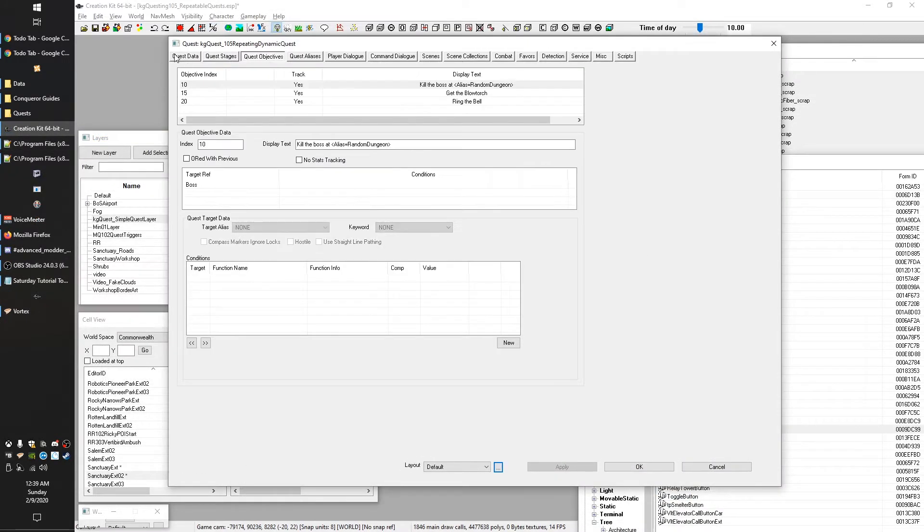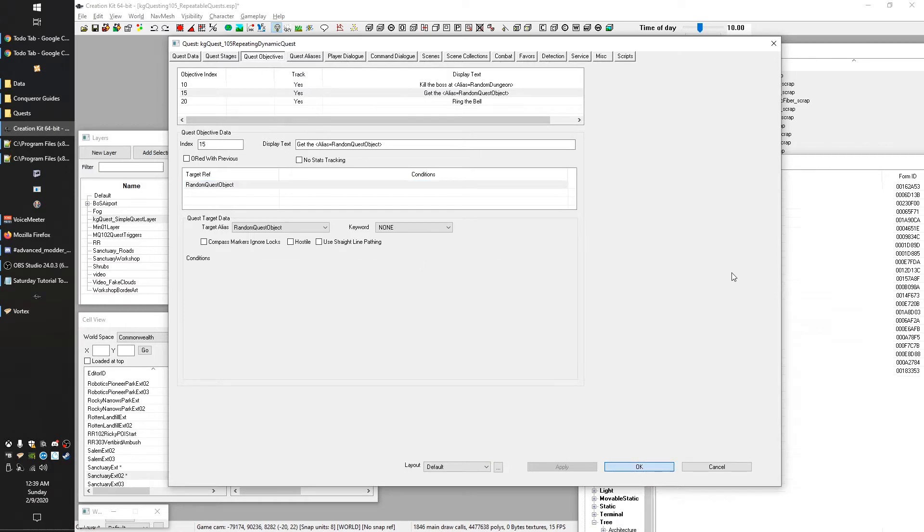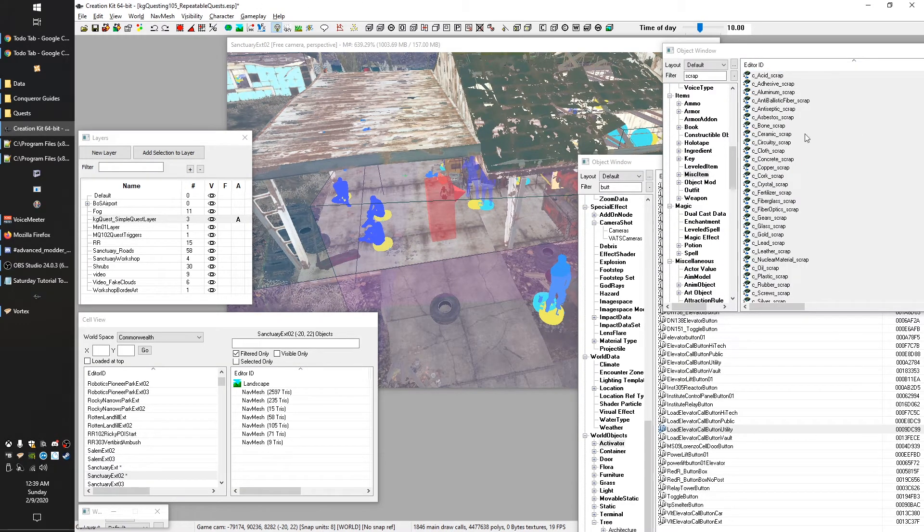We hit OK and go back to our objectives. Instead of 'Get the blowtorch,' we do the same thing we did for the alias random dungeon — we write 'alias = RandomQuestObject.' Now our radiant quest will seem a little more dynamic. Instead of always grabbing the blowtorch, they'll grab a random piece of junk. The whole point is you can use a leveled item as just a way to generate a random object — it's a really powerful little feature.